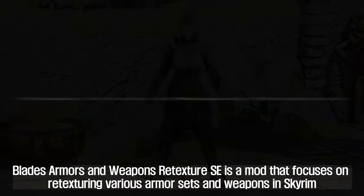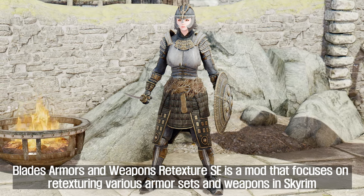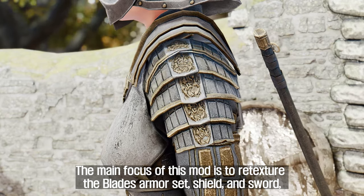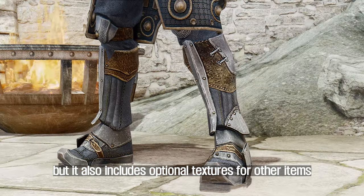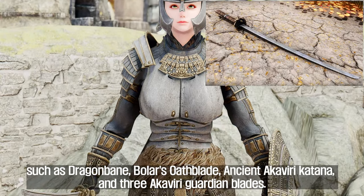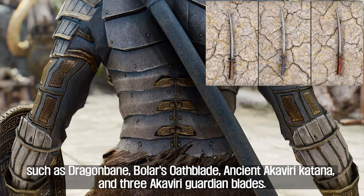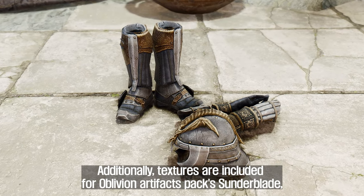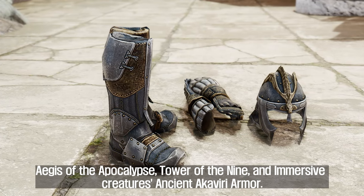The fourth mod to introduce is Blades Armors and Weapons Retexture. This mod focuses on retexturing various armor sets and weapons in Skyrim. The main focus is to re-texture the Blades armor set, shield, and sword, but it also includes optional textures for other items such as Dragonbane, Bowler's Oathblade, Ancient Akaviri Katana, and three Akaviri Guardian Blades. Additionally, textures are included for Oblivion Artifacts Pax Sunderblade, Aegis of the Apocalypse, Tower of the Nine, and Immersive Creatures Ancient Akaviri Armor.